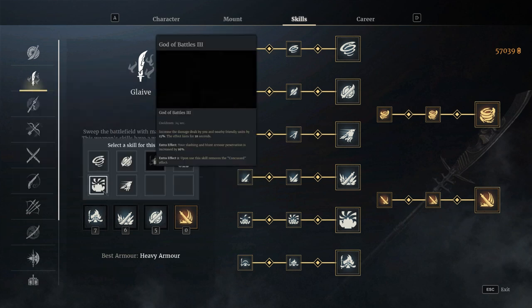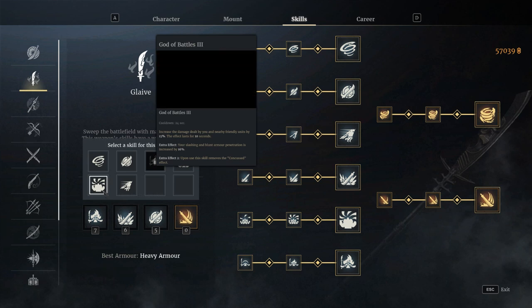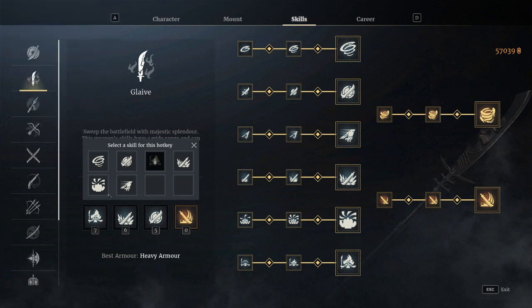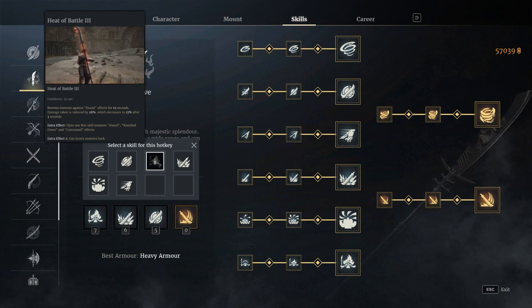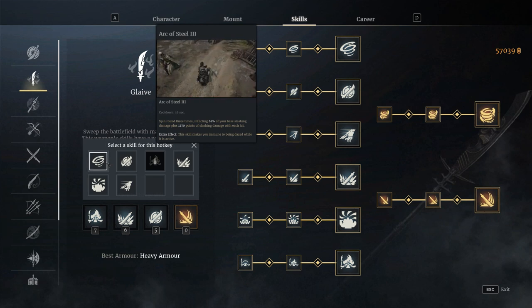The next ability — Shieldbreaker — seems to be the one most Glaives go with. The last ability can be changed depending on what you're doing. If you're focusing on buffing your troops, Gods of Battle is the way forward — 15% more damage for your troops for 10 seconds, incredible. If you want a more defensive route, you can go for Heater Battle: a massive defense boost, gets you up if knocked down, can push back enemies, and makes you immune. Three seconds of 26% damage reduction is very good. Some people go for Arc of Steel — I wouldn't bother, but it looks cool.